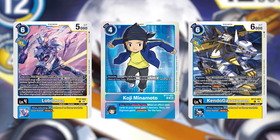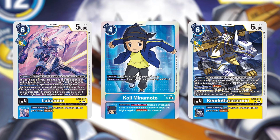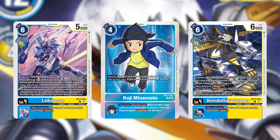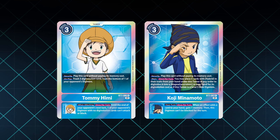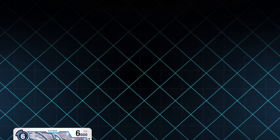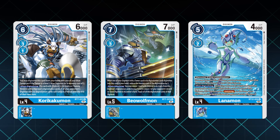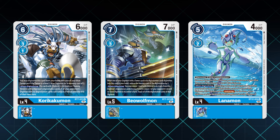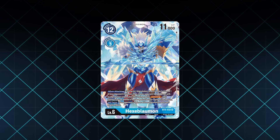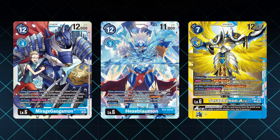I have to admit that the initial reveals for the BT-17 Ancient Garurumon line had me feeling pretty bummed out and confused. I am a big blue hybrids fan, and the aspect of the deck that I love more than anything is how flexible it is. The Tommy hybrids, Koji hybrids, and aquatic hybrids can all mix together alongside most generic blue support to create a highly adaptable and customizable meta archetype. Love Hexablaumon? You can build blue hybrids that way. Mirage Galgamon is your boy? We've done that too. Seraphimon Ace?